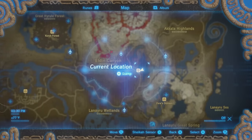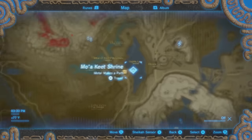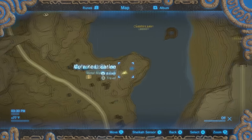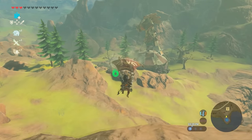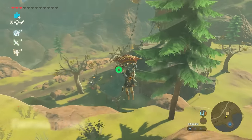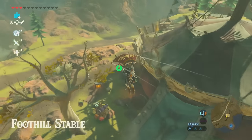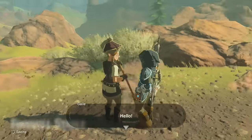Hey everyone, I'm here with a video showing you how to survive the heat of Death Mountain. Just southeast of Death Mountain and the Eldin Tower, you can see there's this Foothill Stable. If you want to pause it so you can see exactly where it is, go ahead and do that. It's pretty easy to spot just southeast of Death Mountain.